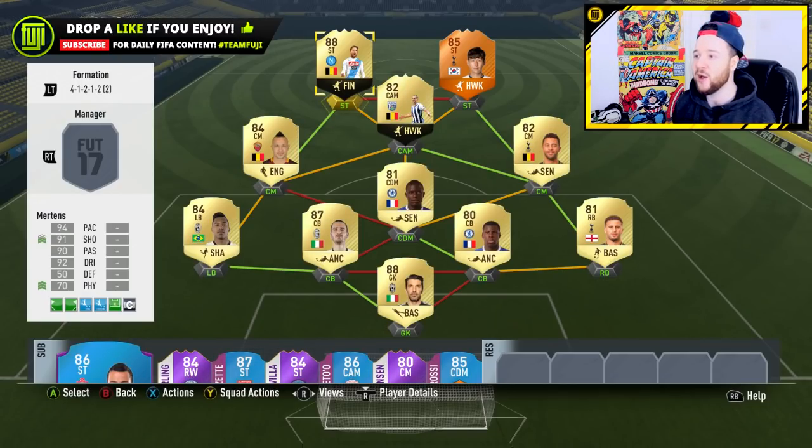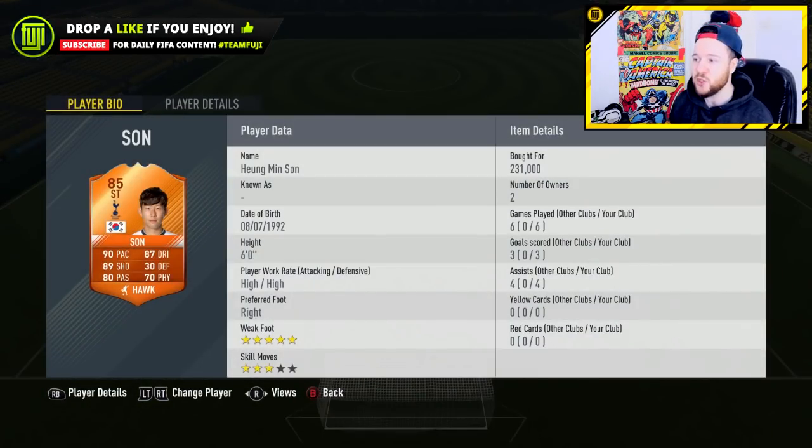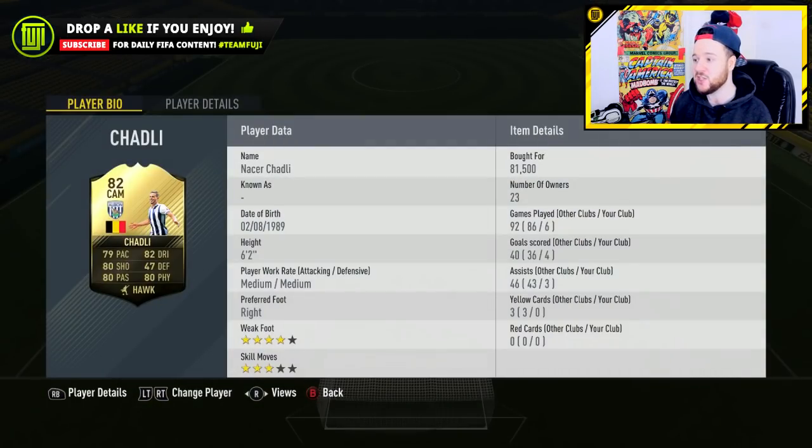Mertens is just amazing - his card is ridiculous. Looking at Heung-min Son though at 231,000 coins, I finally purchased this card. I was waiting for his price cap to go up and then wanted him to drop in price again. Six games, three goals, four assists. He is lacking that four-star skill move but the five-star weak foot is always dangerous, so he's perfect for that right striker position. Every single player in this attack was putting in a shift, not only assisting each other but scoring goals.